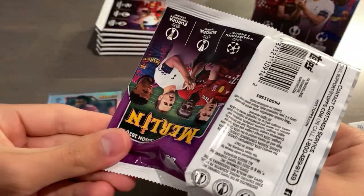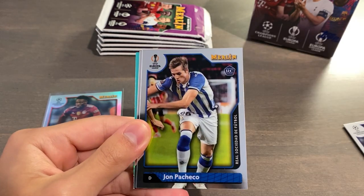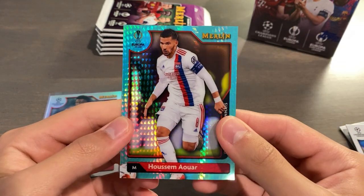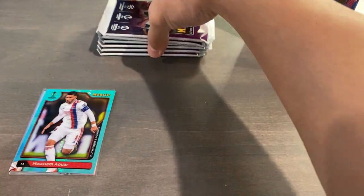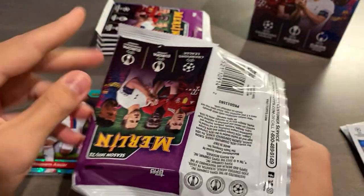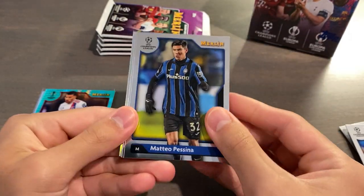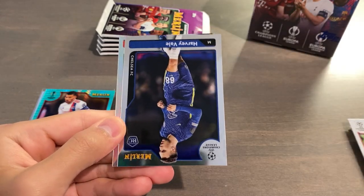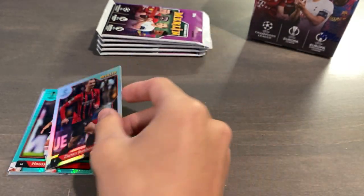Pack number two from box number one. We have Akamach, John Pacheco, Romero, Antonio Blanco, and an Aqua Prism. I won't sleeve those since they're not too special and you get three per box. If you guys have ripped any of this, let me know what you've pulled — I've seen some absolutely awesome stuff in this product. The blasters have so much of the super short print stuff.